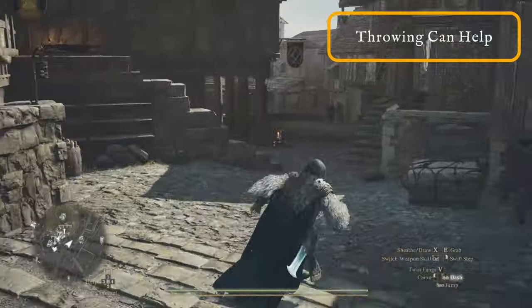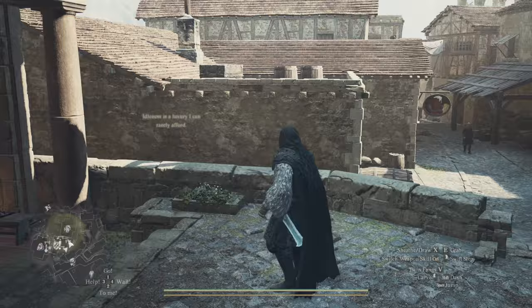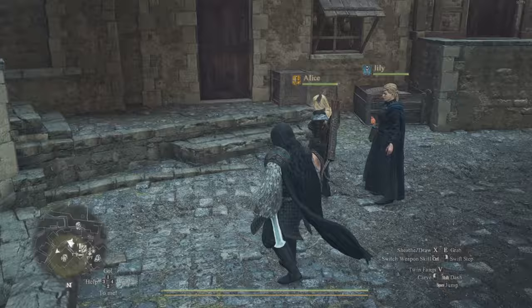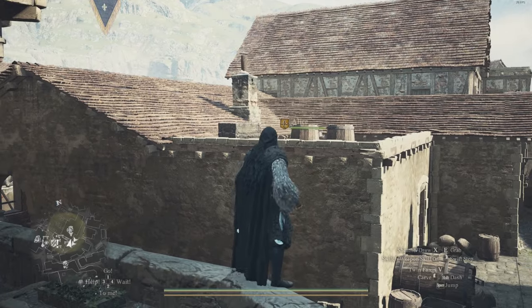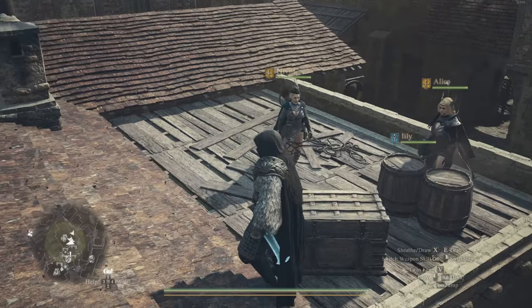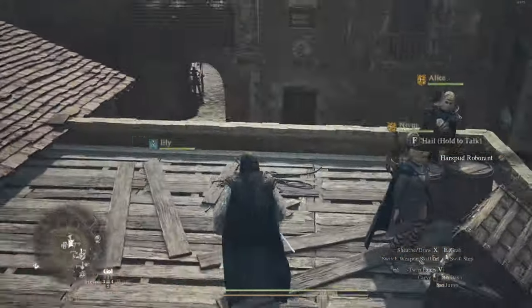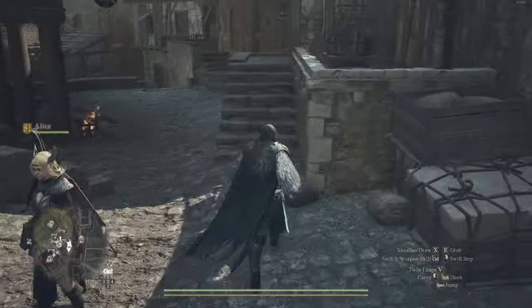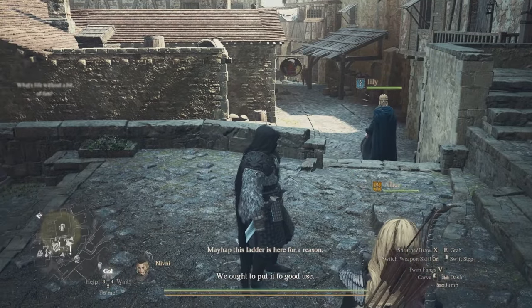As you go around in Dragon's Dogma 2, your pawns will point out chests and treasure nearby. For spots you can't reach easily without certain core abilities — like a chest up on a ledge in Vernworth — you can simply pick up one of your pawns, hold the throw button, and lob them up onto the ledge. You can then select the go command and they will pretty often grab the chest or any loot in the area. If you run too far away and select the 'to me' command, they'll teleport toward you, so they can't get stuck.